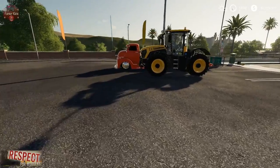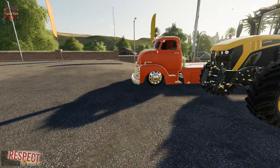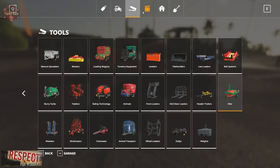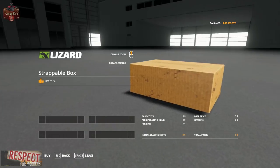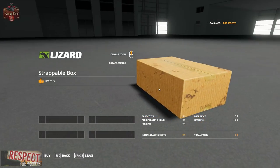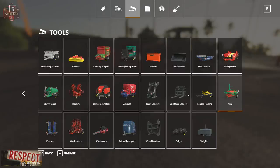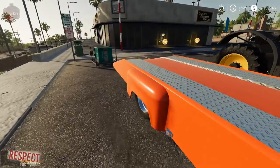We've had the tow truck bringing everything back up here to the shop, and I want to show you how we can now strap down things to our flatbed without too much hassle. First thing we're going to need is to go to Tools and Miscellaneous. Once we activate this mod, we're going to need the strappable box — basically just a chicken box that has been set up to have a trailer hitch on it.